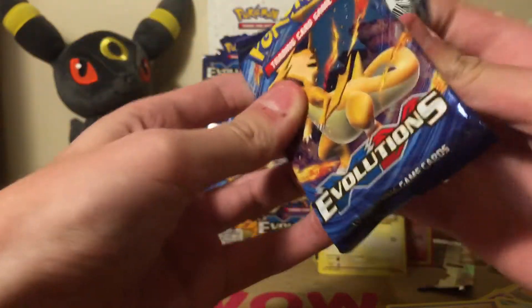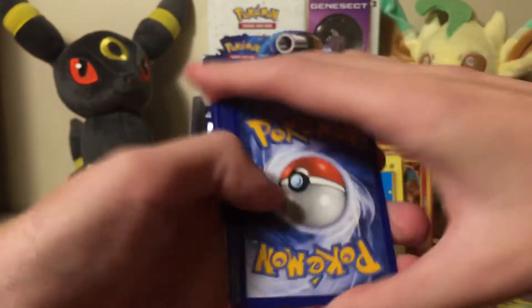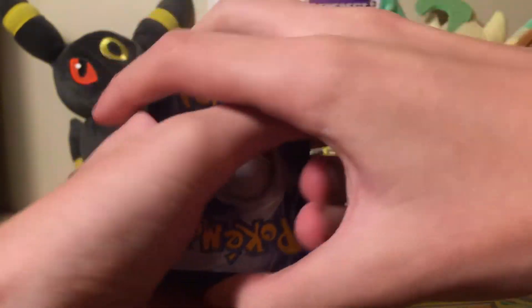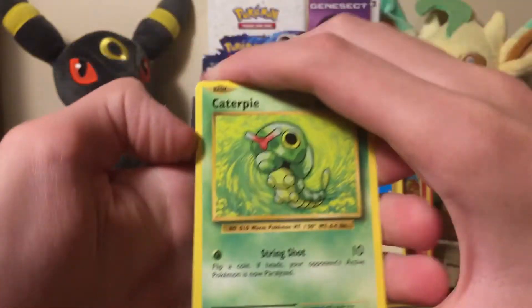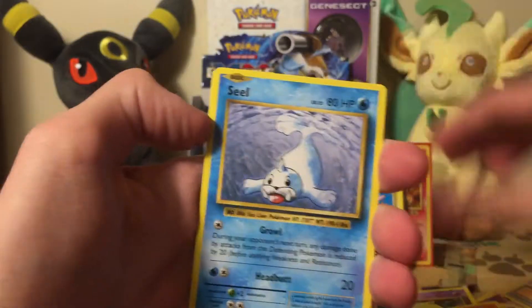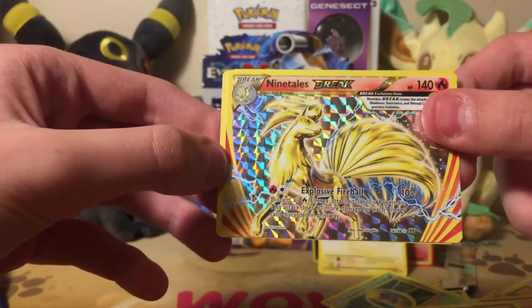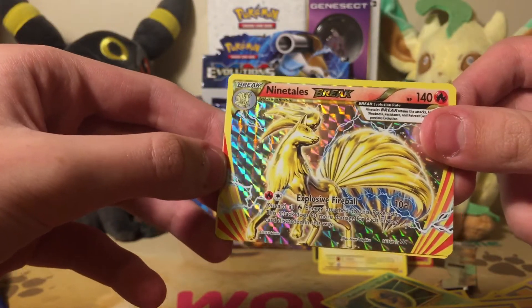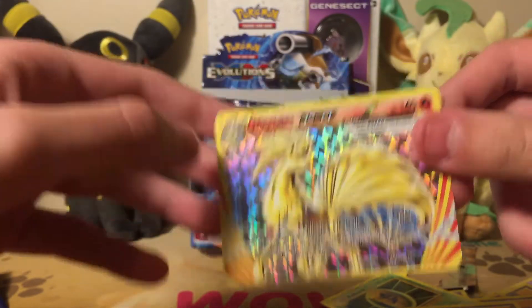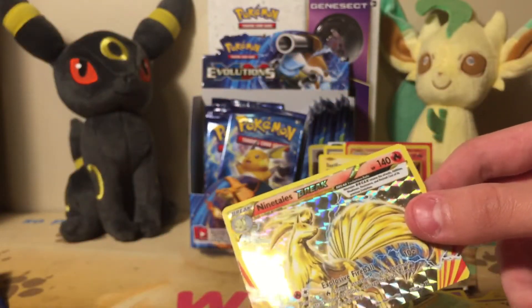And the final pack — Charizard pack art! Stop taking my codes, guys. Caterpie, diglett, charmander, seal, full holo cocoon, Charizard Spirit Link, Ninetales BREAK — there we go. That was the fastest pack opening of all time. I'll just admire this for a sec. You can probably use that in a fire deck. And the rare of the pack is Electrode. Can I get a sleeve please?